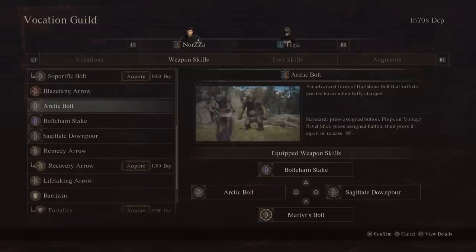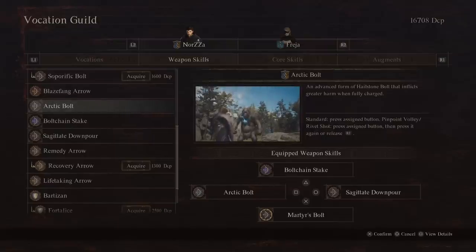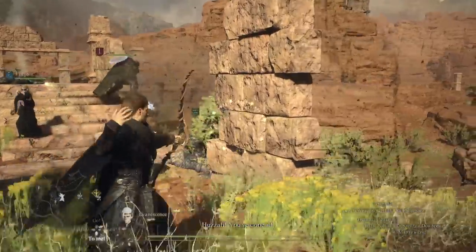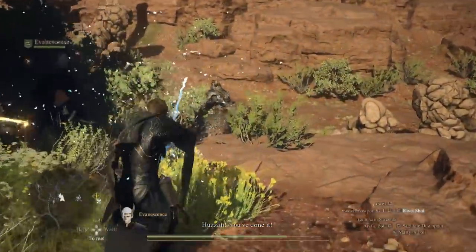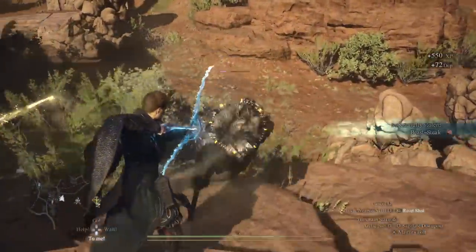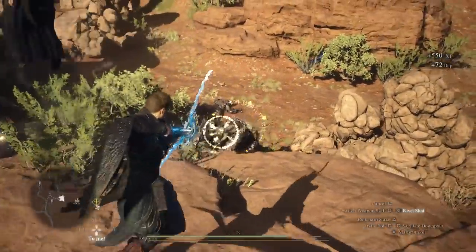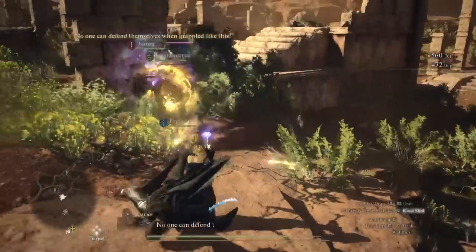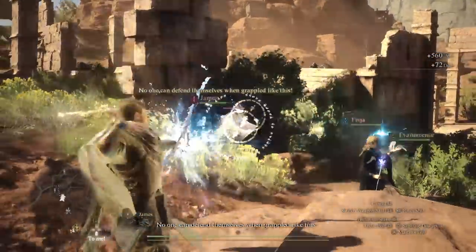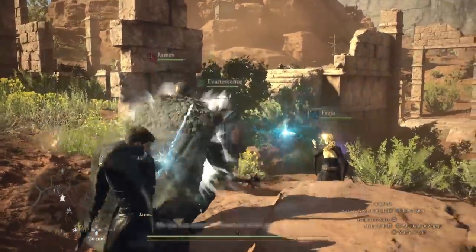Arctic Bolt fires a giant clump of ice — you want to hold it so the ice gets fully charged into a larger piece. When fully charged, this is a massive stagger that will almost knock over any large enemy that is off balance, or at least put them off balance if they aren't yet. It also has really good damage potential if you hit weak points — more than you'd expect given how much stagger it does.